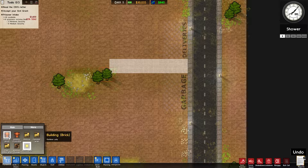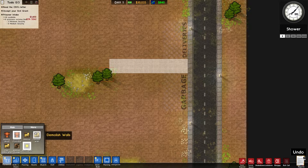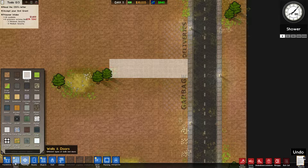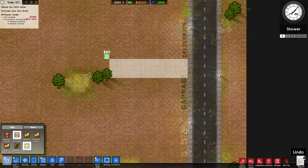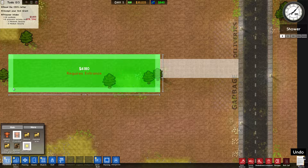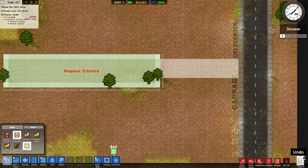I can build my foundation out of brick or concrete — and this is what you use to tear it down if you want. Going with concrete, I'll start building a hallway here, about four wide and a little longer. We'll also need a holding cell, so let's go over to the quick build and put that in.